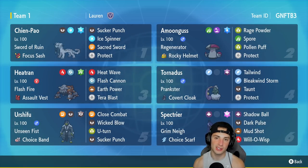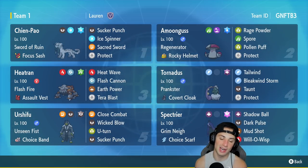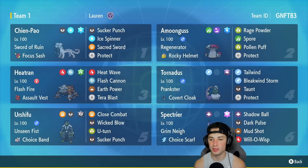In our third slot we're rocking out with Heatran. Heatran is phenomenal in Regulation D — its stats are amazing, its typing is amazing. It's got Flash Fire, Assault Vest, Heat Wave, Flash Cannon, Earth Power, and Tera Blast. In our fourth slot is the best support Pokemon in the game at the moment: Prankster Tornadus with Covert Cloak as its item, running Tailwind, Bleakwind Storm, Taunt, and Protect.